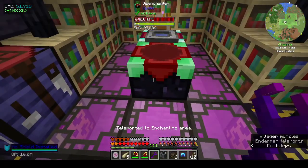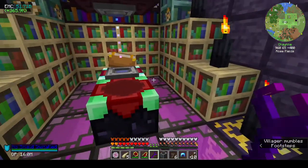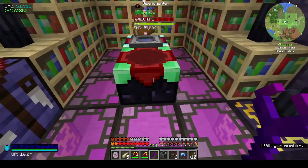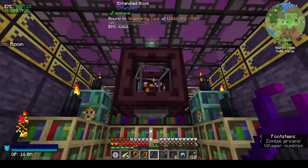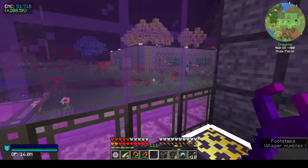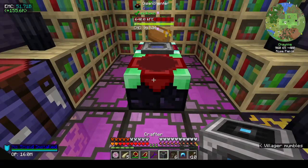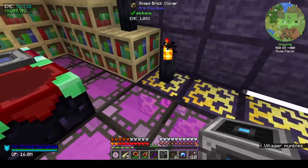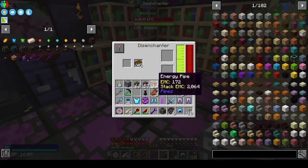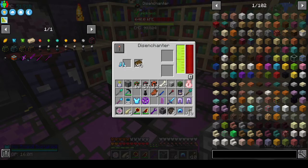The enchanting area - I've been meaning to do this for about four episodes and I keep forgetting. I had this tank entangled block linked to the tank full of liquid XP out by the mob farm. This is a disenchanter from Cyclic and it takes enchantments off stuff and puts them on books.